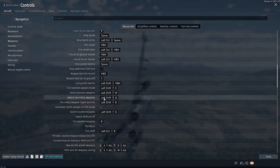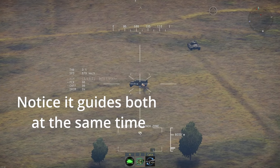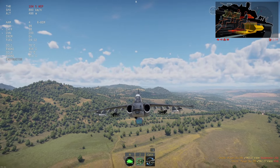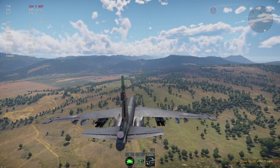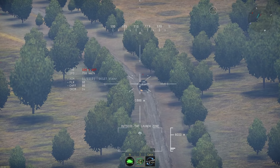You have to maintain a lock the entire time — it is not fire-and-forget. You can fire multiple Vikhr missiles at the same time. Vikhr missiles also have a proximity fuse when fighting air targets, so you can use them in head-on engagements. They don't work very well usually, but you can still do it if you're feeling brave enough.